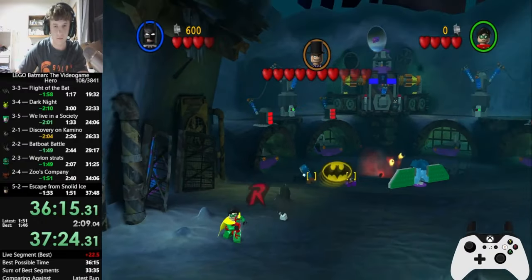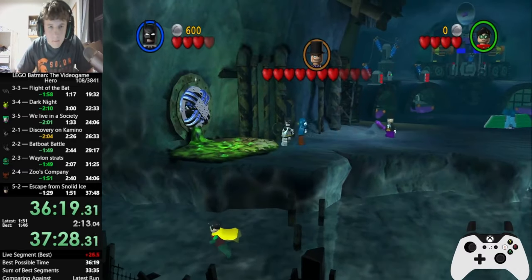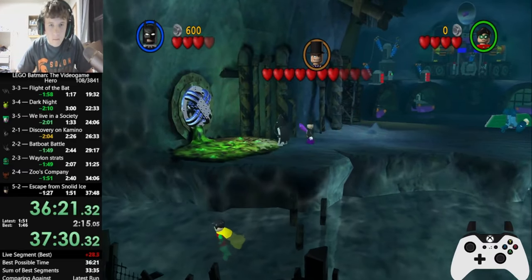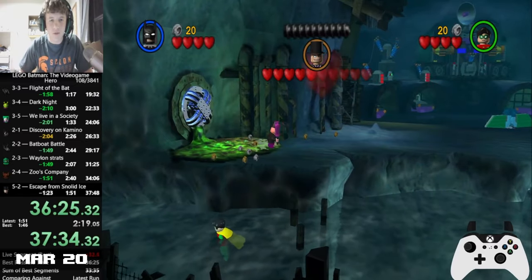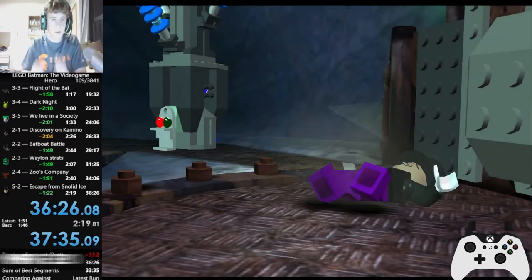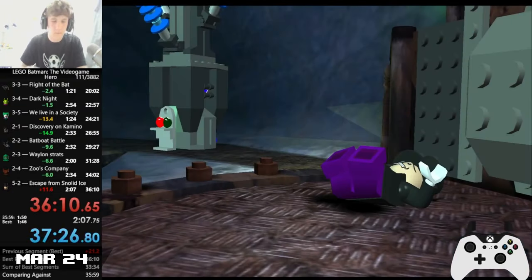As in almost every month, the hamster keeps on improving his LB1 Hero Story record. This time he improved his time not only once, but twice — first on the 20th of March with a time of 36:25, and just 4 days later on the 24th, he achieved a time of 36:10, getting closer to that sub-36 minute barrier. Only time can tell when the next minute barrier is getting broken in LB1.